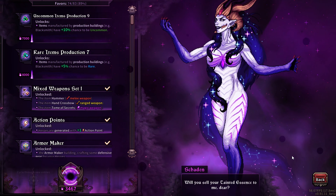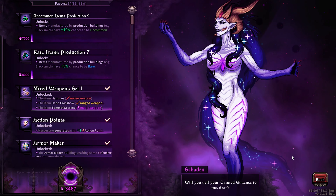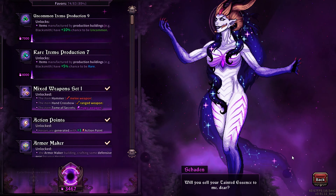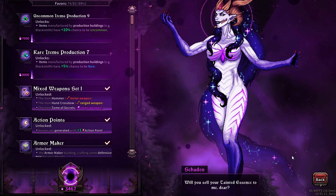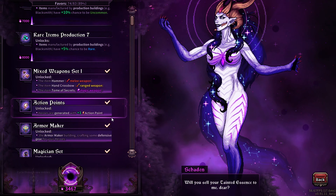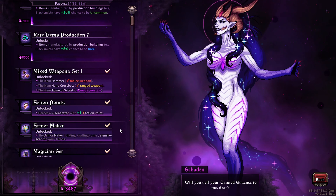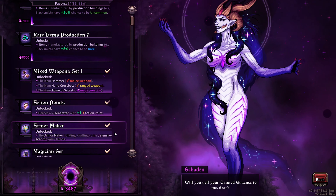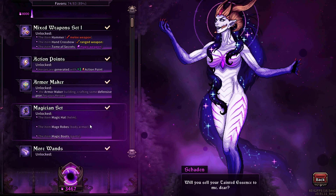Since there is a limit on the total amount of tainted essence you can get, you want to spend it sparingly and prioritize the important upgrades first before unlocking the 'nice to have' ones. I'm going to go over everything here, talk about the importance of these upgrades, and help you spend your tainted essence on what actually matters rather than just unlocking random gear sets.